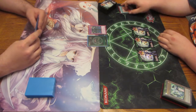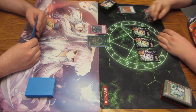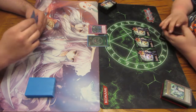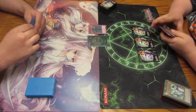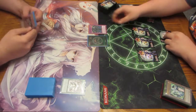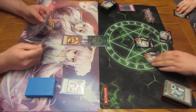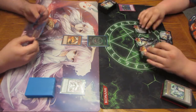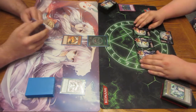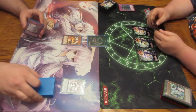Draw for turn. He's zero attack, but I believe neither player takes battle damage from him. You're right. I'll activate Monarch Stormforth — tribute your monster for Majesty's Fiend. Majesty's Fiend basically prevents monster effects from being activated while he's on the field. Go to combat, swing for 2400 — 2400 hits.